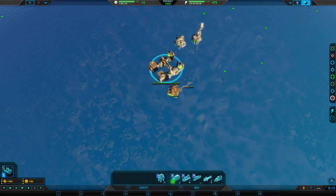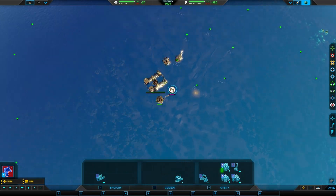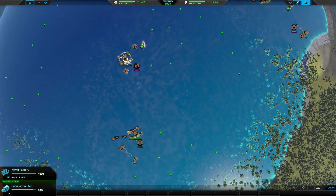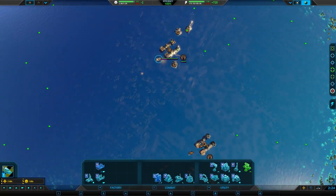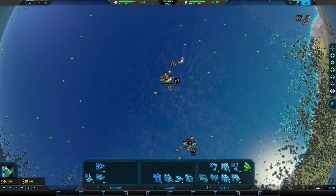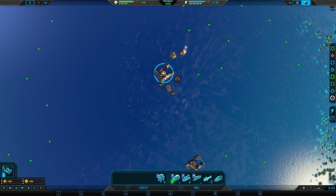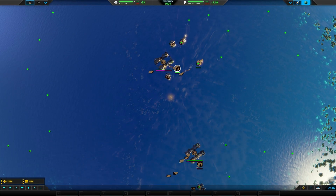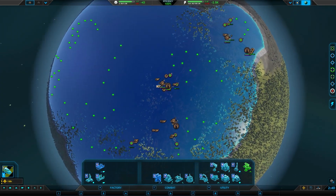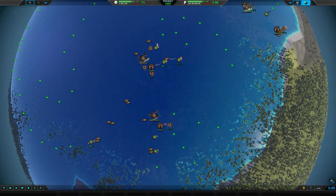Now teleporters are really funny in this mod because instead of only being able to transport land units, they can actually now transport naval units, so pretty darn cool. Let's go ahead and send out my fabricators all over the place. We have access to building stuff like sonar, but currently I'm just going to rock out with power really.